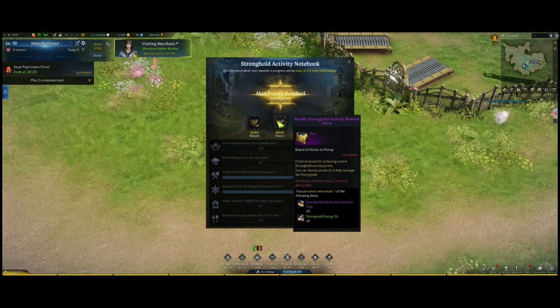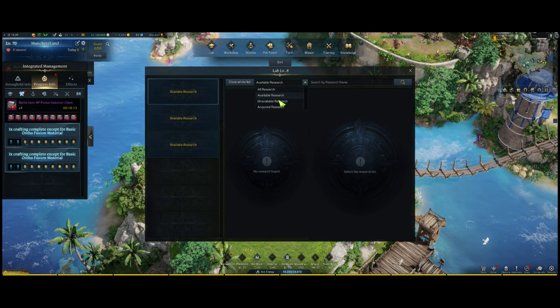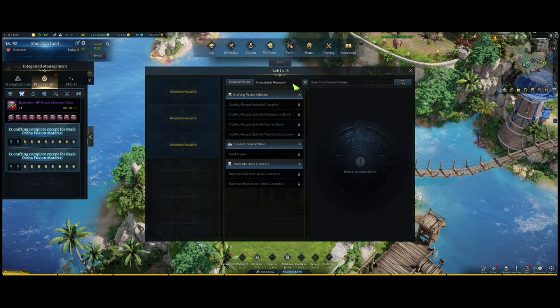Currently, as far as stocking up on fish, meat, and materials — it depends on what region you're in and it might be a little expensive. What I'm personally doing is setting a little bit of money aside: I take some unbound honing materials, put them on the auction house, and use that gold to stock up on fish or meat or whatever it takes to craft these fusion materials.